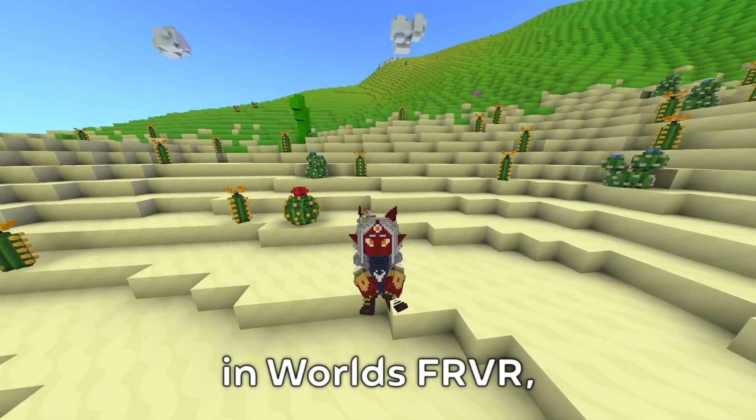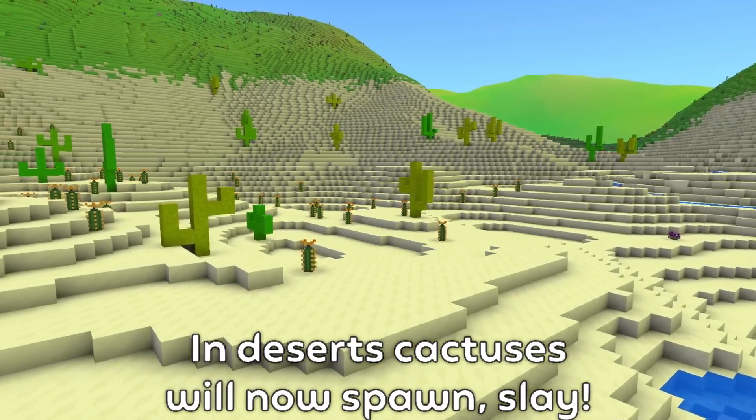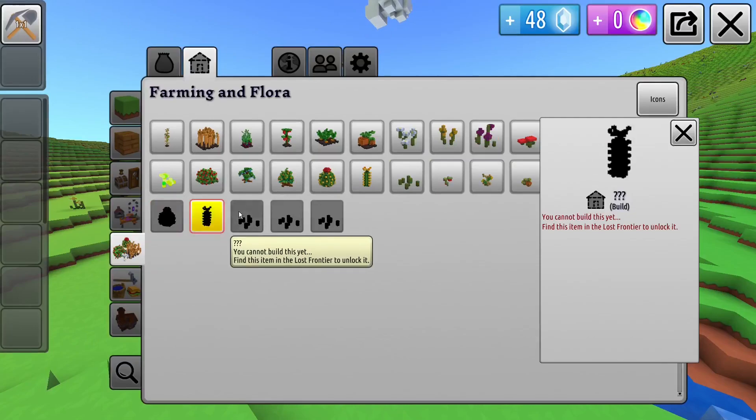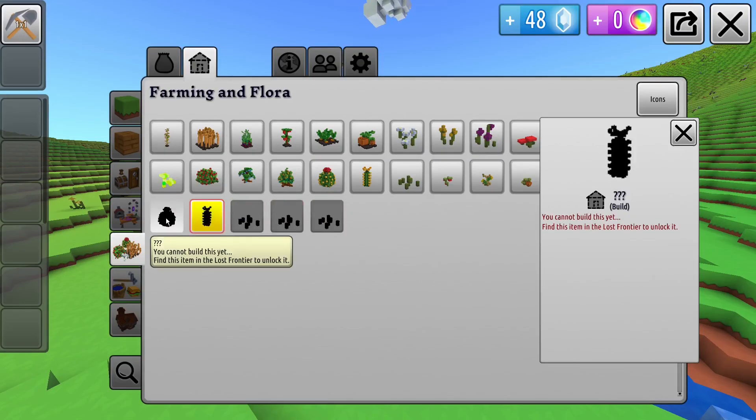A new update was just released in Worlds FRVR, and it's a big one. In deserts, cactuses will now spawn. In the build menu you will be able to place these four new types of cactuses, as well as all three types of spice.